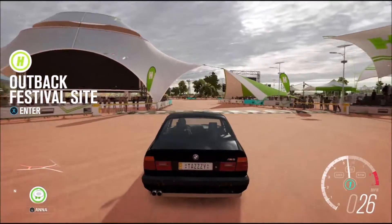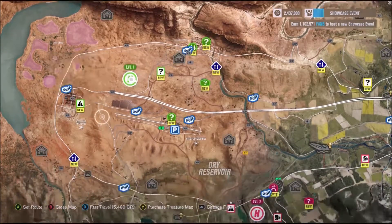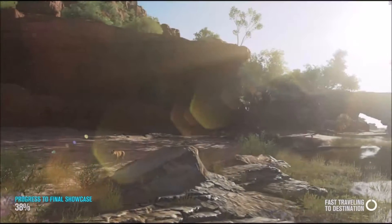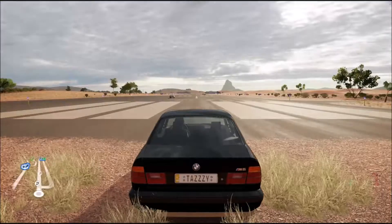The rules are as follows: you can't spend more money than me, and you can't use the auction house, because honestly I could use the auction house, buy this car for probably $14,000, put the upgrades in, and spend $20,000 to get a 200 mile per hour car.